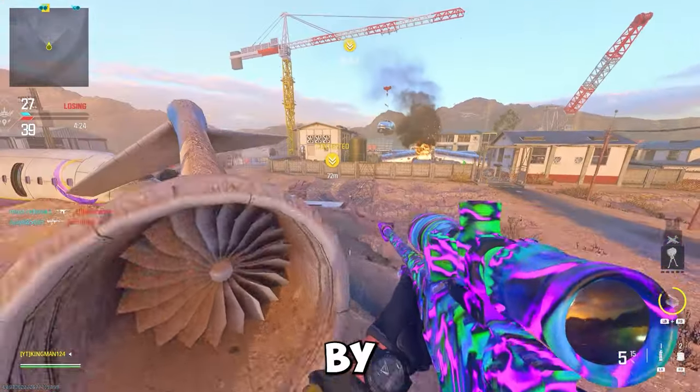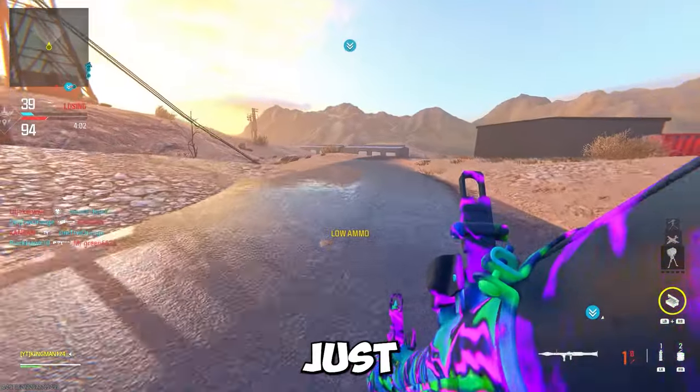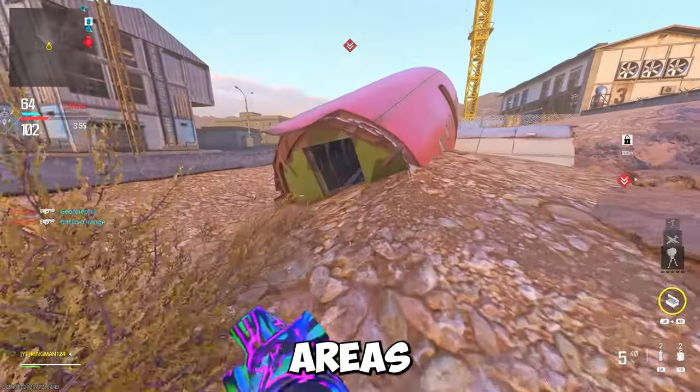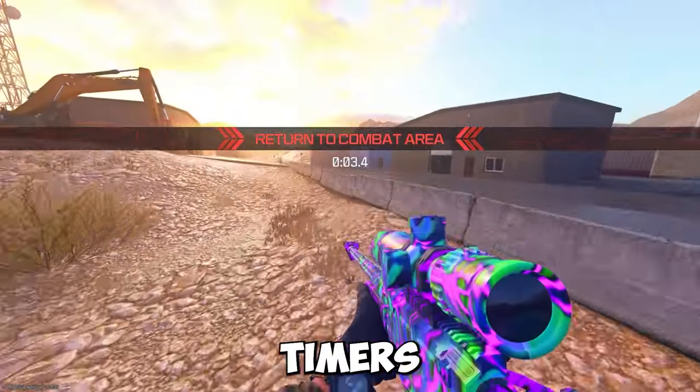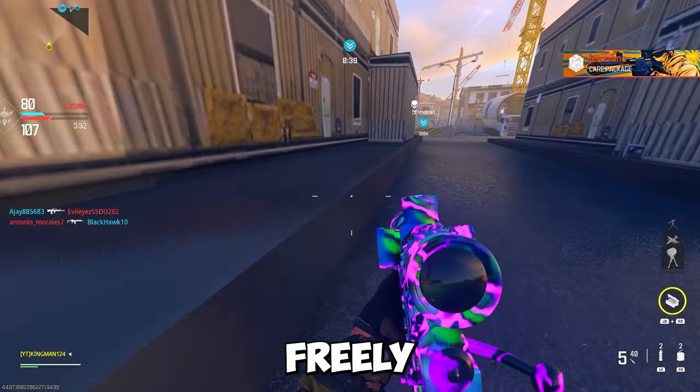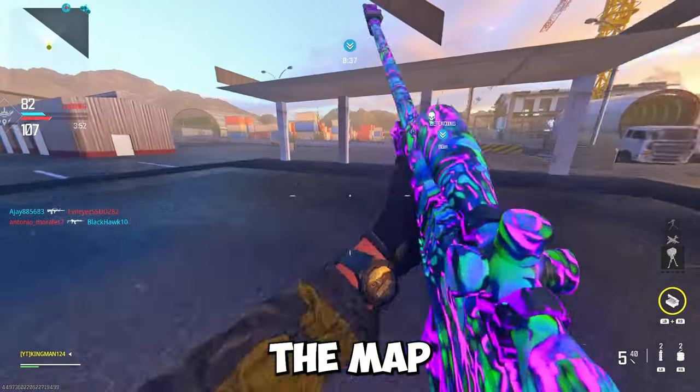Once you're out of the map, you can explore by jumping on all of the planes outside the map on Scrapyard. Just be careful because you can fall underneath the map — the floor can be fake in certain areas. Also be careful of timers, as they appear in a lot of areas outside the map. You can run freely around all of the fake buildings outside the map and jump around and have fun with friends.